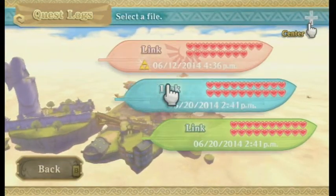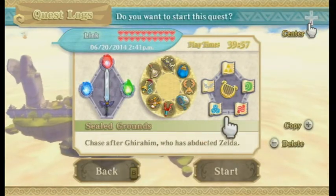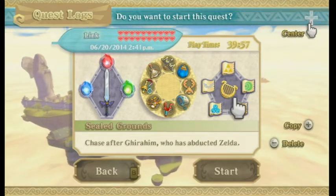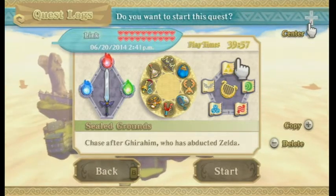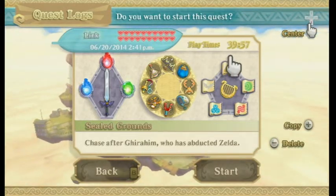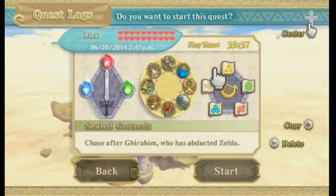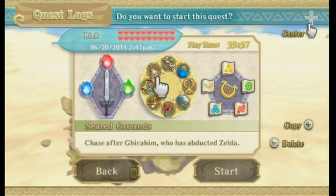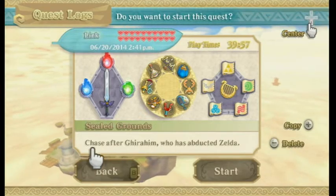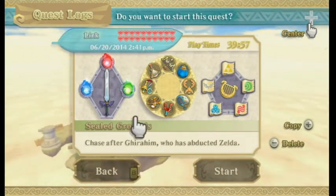Here's the LP file and you can see that I chased after Ghirahim who abducted Zelda and all that. I did not save after defeating Demise because that would transfer me straight into game plus. I didn't want to do that because I wanted to show you guys the playtime — 39 hours and 57 minutes. That's not quite accurate because this is not taking account of the final episode, so add the time of the final episode and you will have the final playtime of the LP.